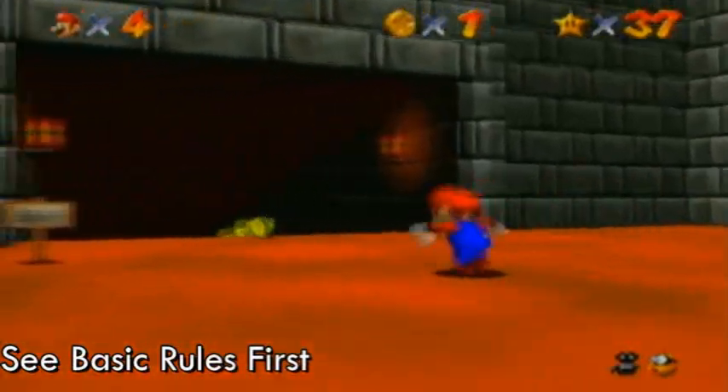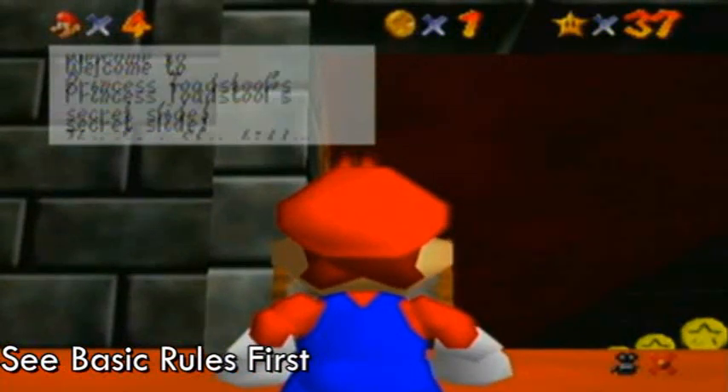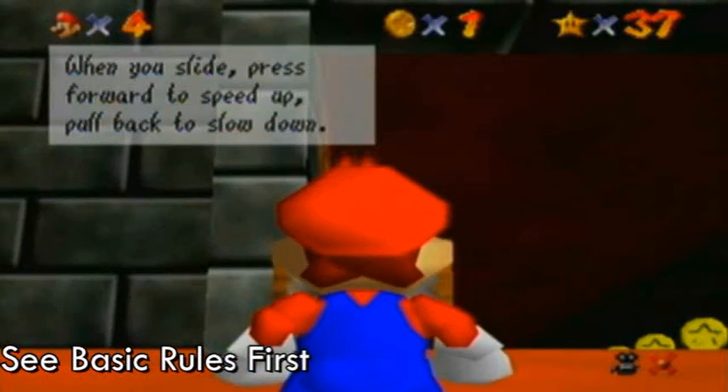Alright, so without further ado, I might as well read the sign first, but I've never read it. Secret slide — there's a star hidden here that Bowser couldn't find. When you slide, press... okay.